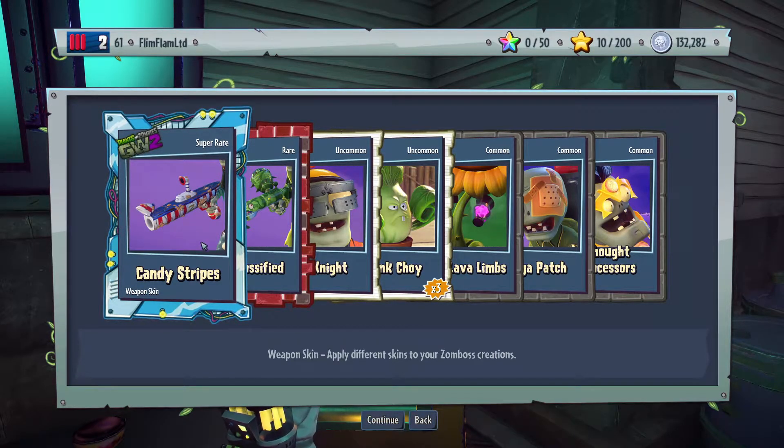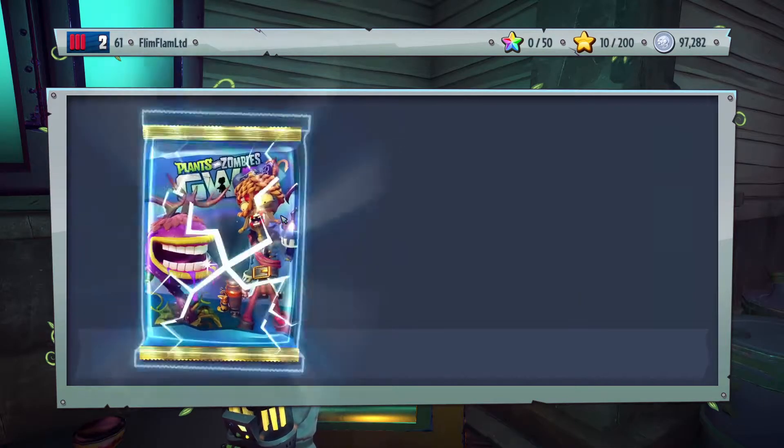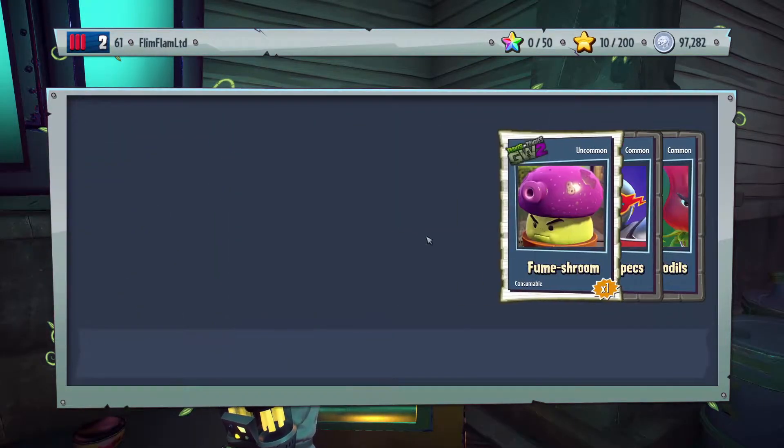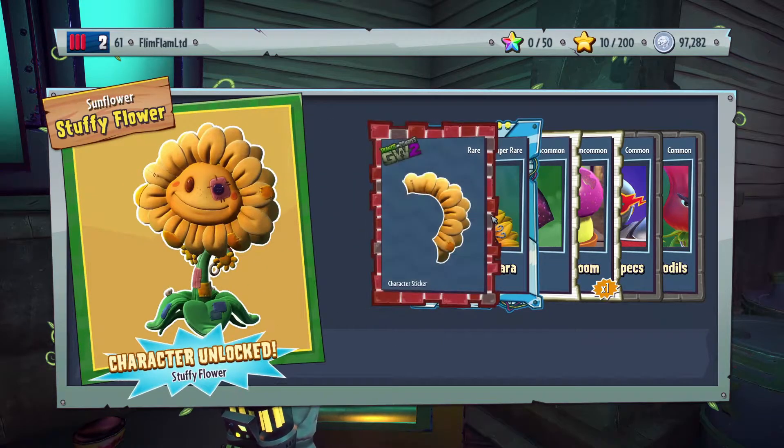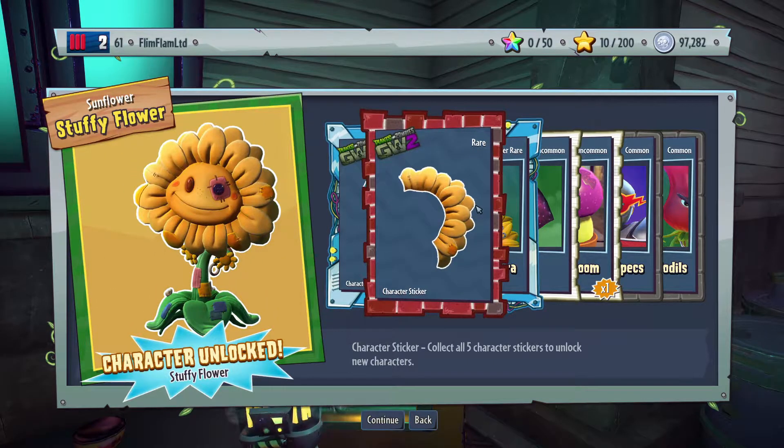It's a Christmas time one, looks pretty nice. And let's see what we can do. What am I going to get? Anything useful? There's the tarlux. There we go — that's stuffy. What scientist is that? Don't know, but got stuffy flower. Someone says this is a really good sunflower, so I'm looking forward to trying this.